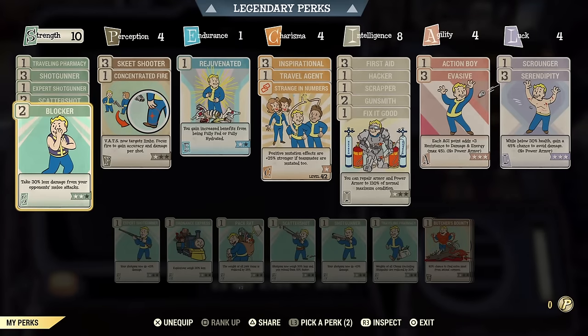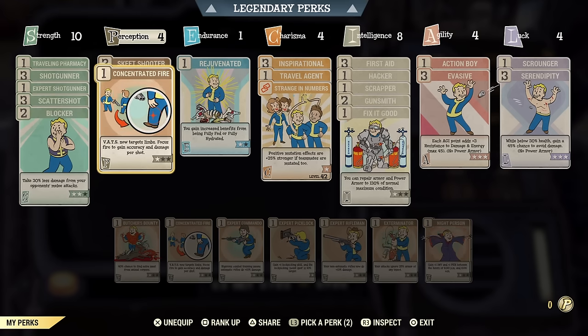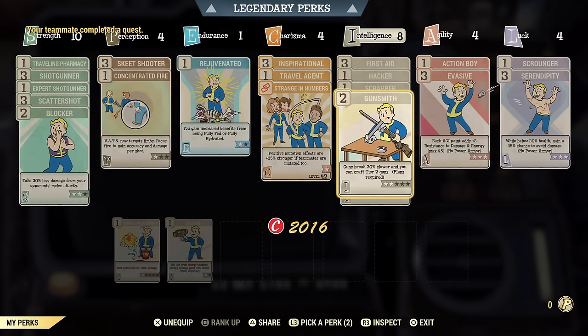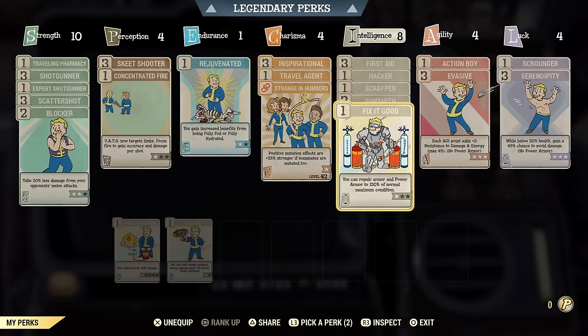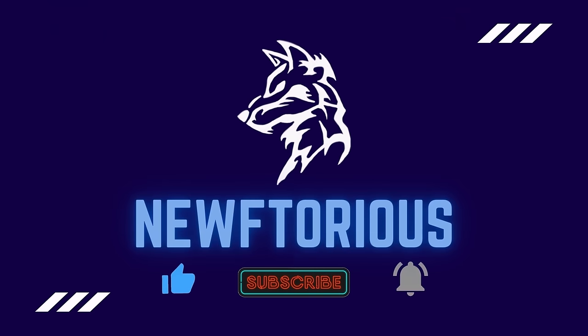Here's my early game build so far: I put a lot of extra points into intelligence and managed to get the Inspirational card in charisma for extra XP while in a group. I think this is a great early game build especially for new players. If you found this video useful it would be awesome if you'd hit that subscribe button. Check out more of my Fallout 76 guides on screen. Thank you all for watching — stay where you're at and I'll come where you're to. Later everyone.